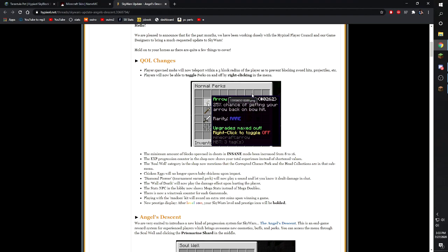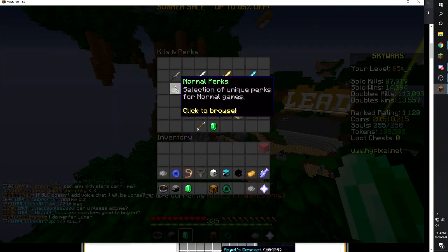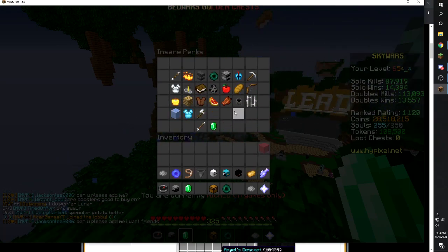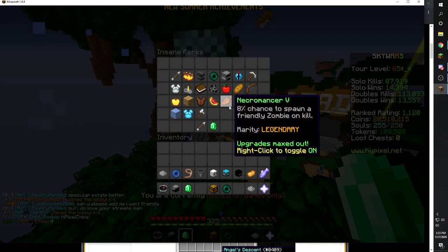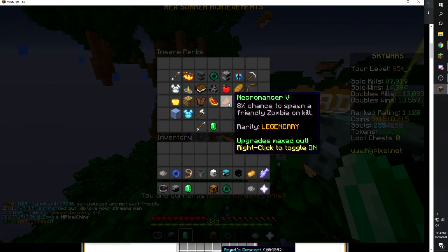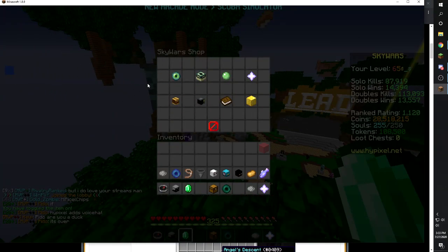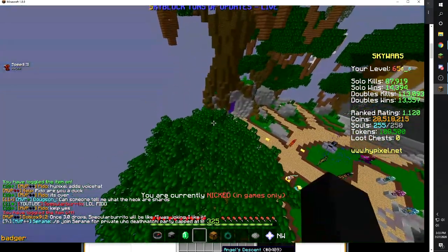You're not going to want to use necromancer anymore because of this new ability: players will now be able to toggle perks on and off by right-clicking in the menu. To demonstrate, just go into the shop, go to the perks section, and right-click. I already toggled my necromancer off — that's the only perk I'm ever going to toggle off. It's really laggy right now since the update just released, so keep that in mind; it shouldn't be lagging in the next few days.